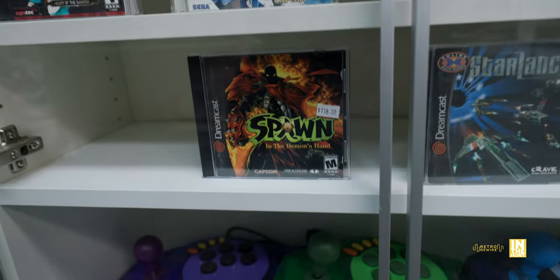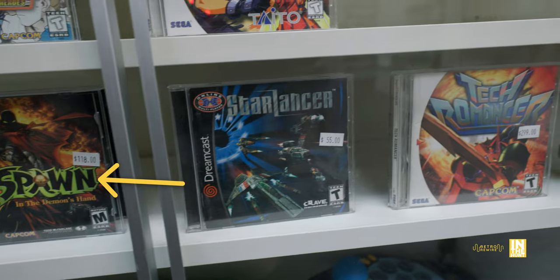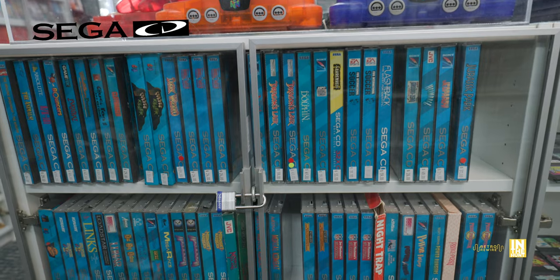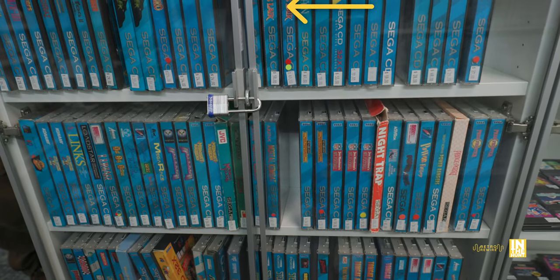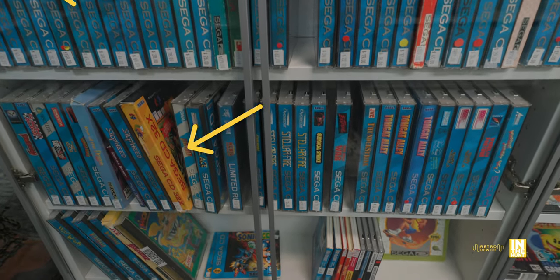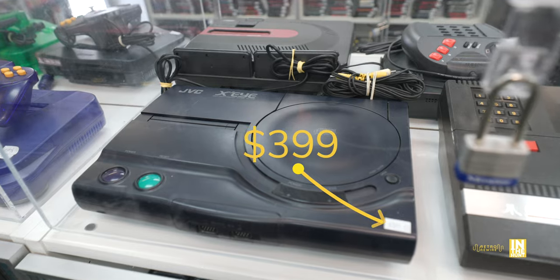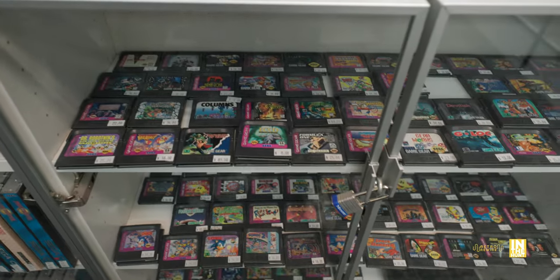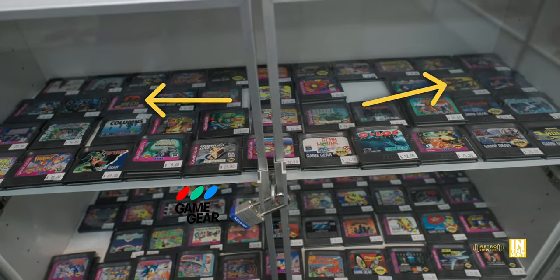The Last Blade 2 is a Dreamcast laser killer because it has to load all the sound effects. Spawn: In the Demon's Hand — I recently picked that up, but got the Japanese version at Super Potato. We have Sega City, Dragon's Lair, Lunar, and of course the big heavy hitter — Snatcher for a cool $1,400. Then there's the Xi for $400, though the Xi was a little unreliable in my experience.